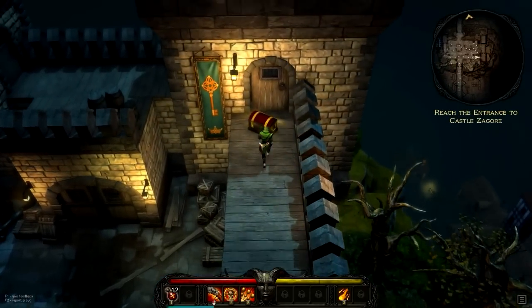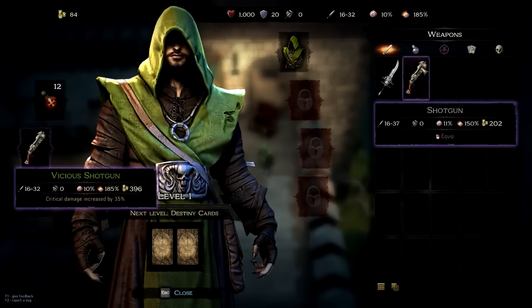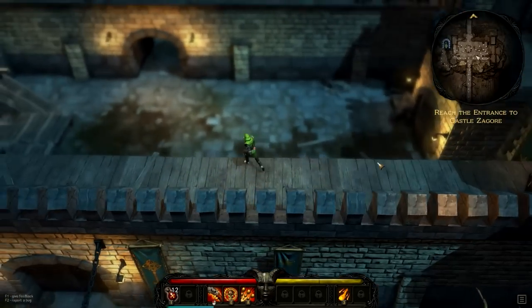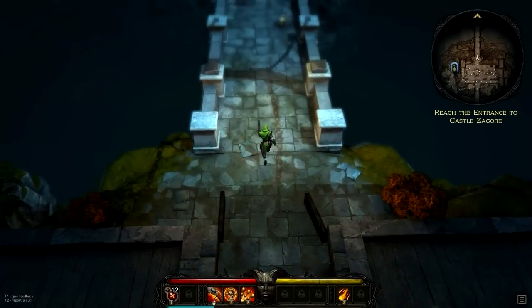There's a chest right here — let's check that out. Looks like I got another shotgun. Let's check it out and see what kind of statistics I got. So 16 to 37, with a little bit less damage per crit but a better chance to crit and a little bit more damage overall. I actually think the crit chance is better — I like the first weapon that I had here. So let's go down and continue our journey.